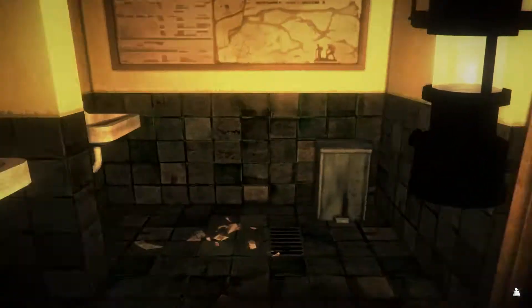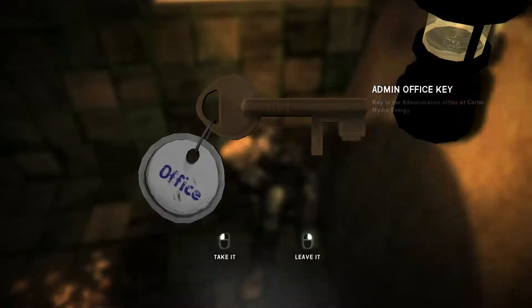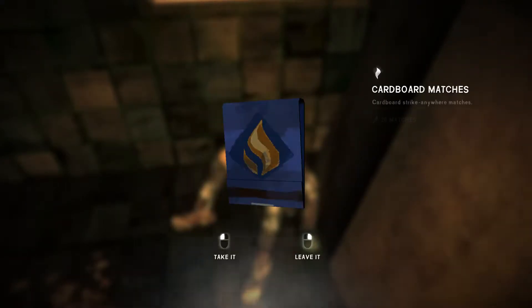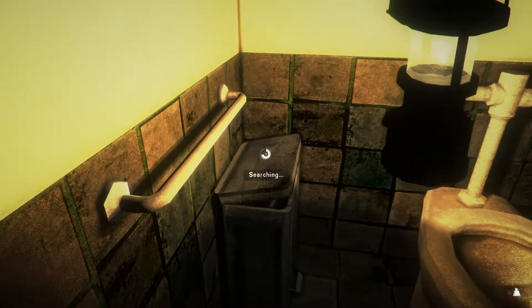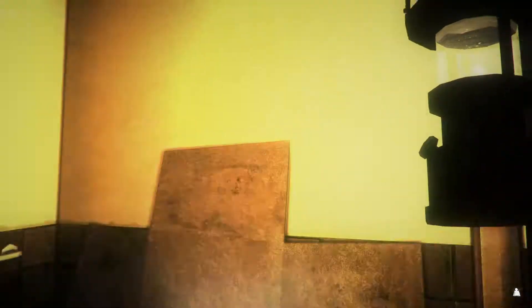Let me check the corpse — admin office key, that's definitely useful. You don't need any matches right now. A stone? Weird, we don't need a stone.